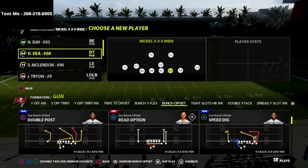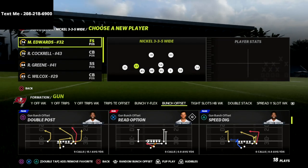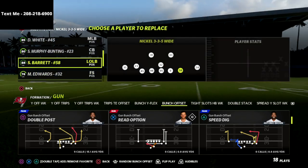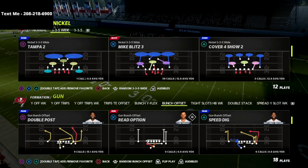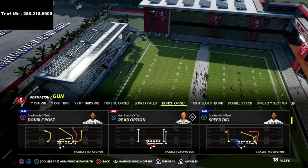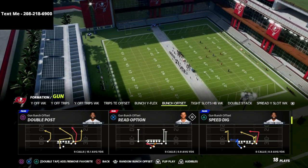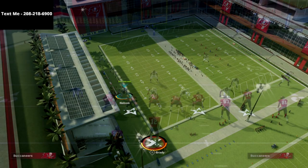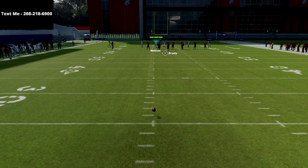I'm talking about the bunch offset out of the Indianapolis Colts offensive playbook. I think the Indianapolis Colts have one of the best gun bunch playbooks in the entire game, so if you're looking to run gun bunch I would highly encourage you to check out the Indianapolis Colts playbook. The play we're going over is a really good play that surfaced last year — the double post out of the gun bunch offset.